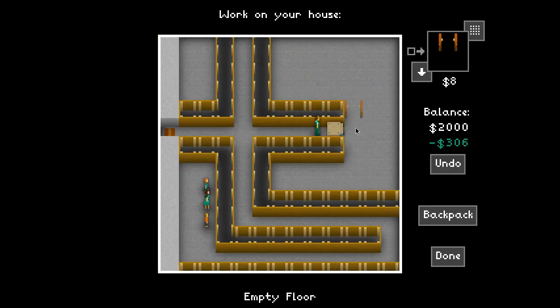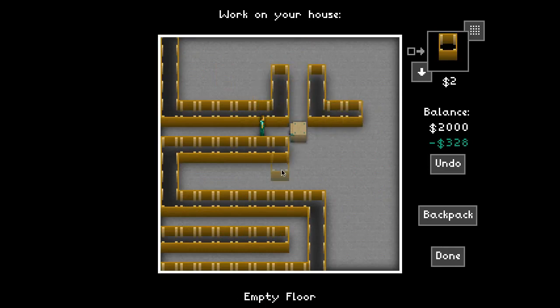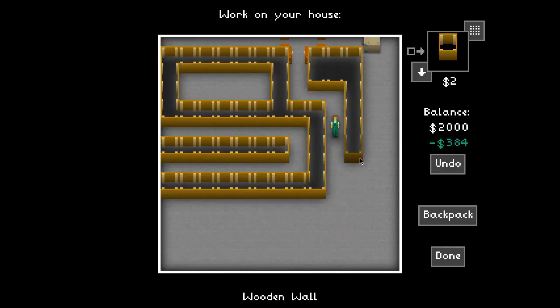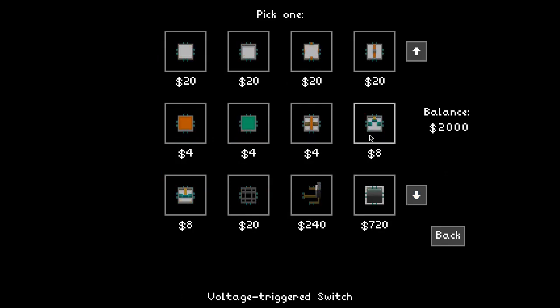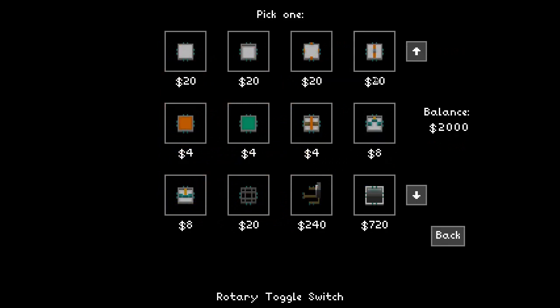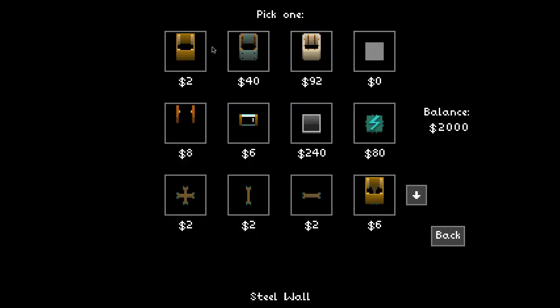We'll kind of do the same thing down here with the doors. So you can't see beyond the doors here. Same sort of thing. And then we'll do the same thing but put the vault behind the other door. Another power, sticky switch, and then electric. Then a door, and then nothing - you get nothing. You lose. Good day, sir.